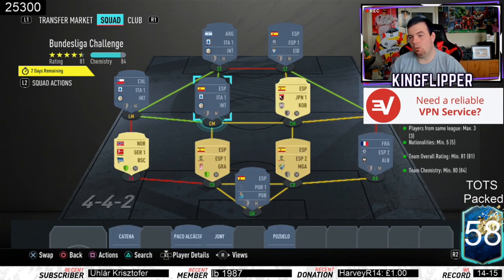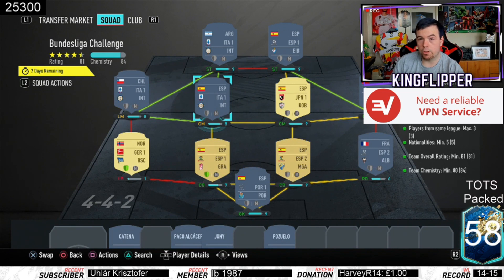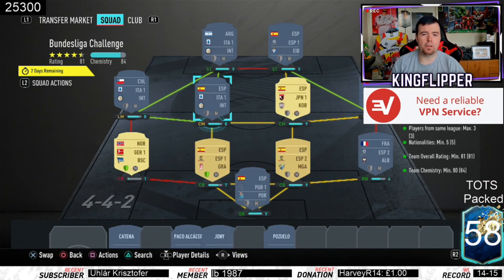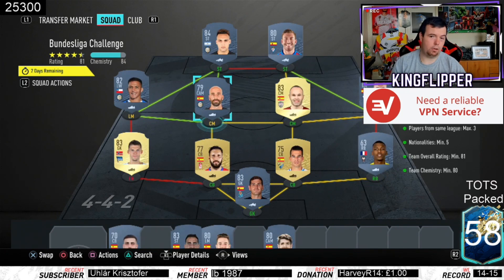Players from the same league is max of three, which makes it a little bit awkward. As you can see I've got three Italian league players, three Spanish La Liga players, and the rest are from different leagues. Nationalities minimum of five - I've got bang on five, because most of it is Spanish apart from Jarstein and the others, so that's easy.